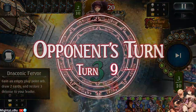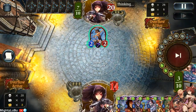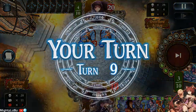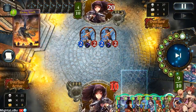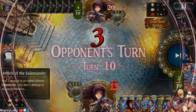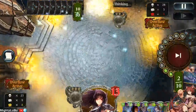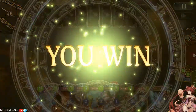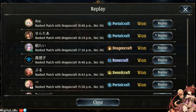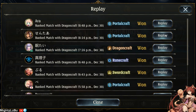Lower my hand just a little bit, heal. I don't need to play anything, don't need to draw. That's his last amount of damage he can do unless he has some weird combination. Let's remove that, let's heal - we're above 10 life, so there's no way he can kill me now. GG. Unless he had Ozzy the Haka and another combo, which probably could have killed me. But yeah, I've been stomping Portalcraft just because Portalcraft is so bad against Dragoncraft.